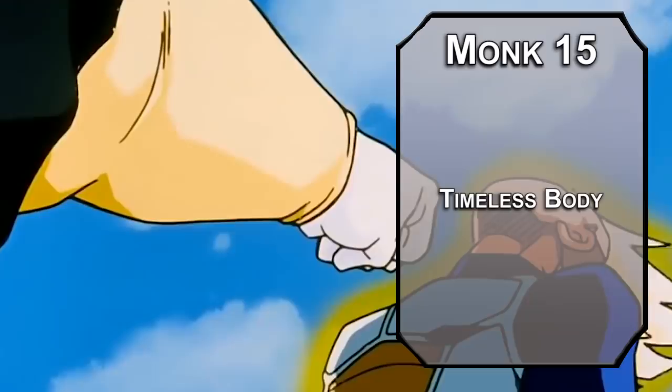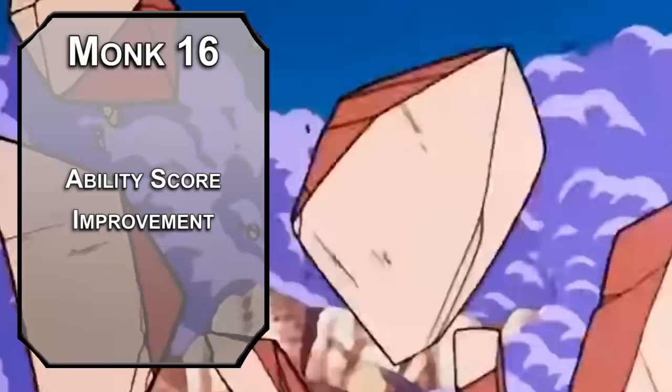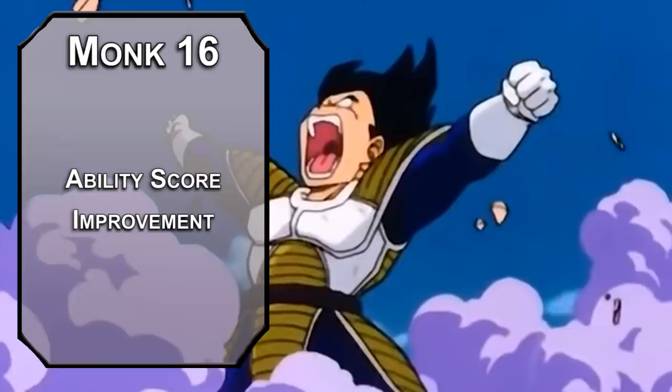15th level Monks get Timeless Body, meaning you don't feel the effects of aging — Vegeta's body is absolutely shredded and it's not going to be quitting anytime soon. Our capstone is the 16th level of Monk. For one last Ability Score Improvement, more Dexterity for more consistent lasers and better AC while not wearing armor. Anime characters struggle to get into D&D accurately because they're all just so busted.